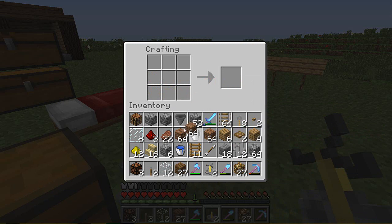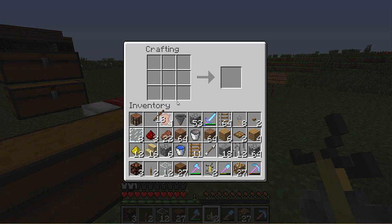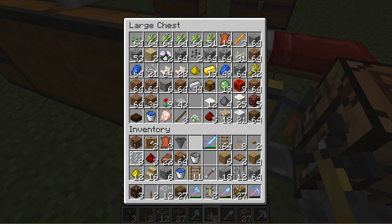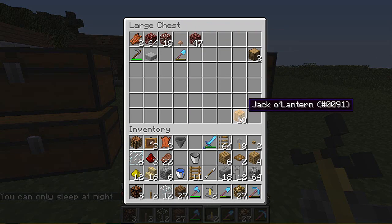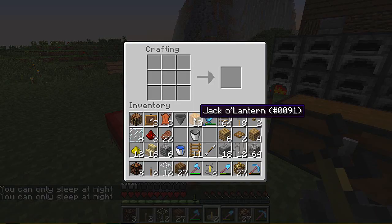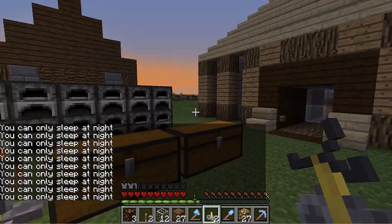There we go. And then we could make item frames — do something with item frames. Shove a bunch of stuff in here. I don't need the dirt with me for some reason, I have it. Let's check these last chests. Pumpkins — I'll take those. I'll wait until we can sleep. Let's grab the stuff and then head over there. Hopefully I won't need many more decorative blocks.